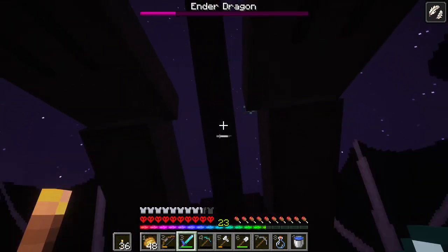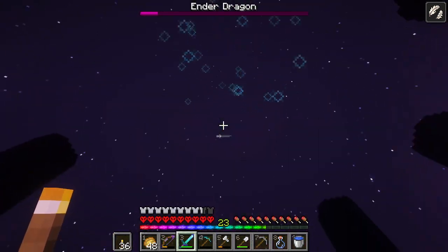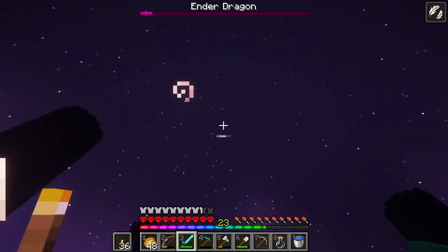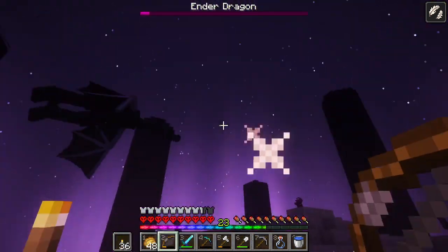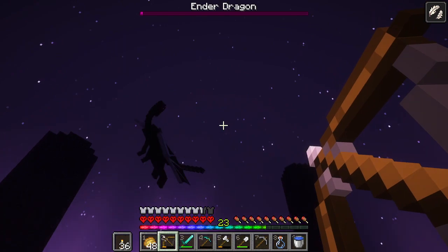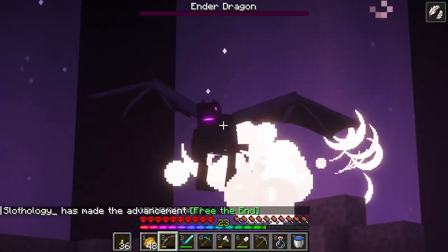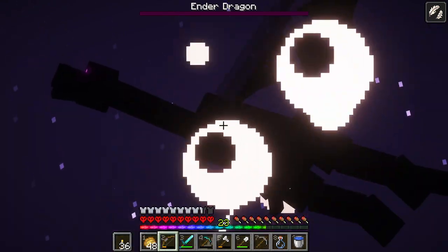Here we go. Come on, we're so close. It's going invisible, but my hits aren't even working. There we go. Just hit the sky. See if we can finish this with the bow. This should be it right here. Yes! Let's go! He keeps going invisible — oh, he's glitching right out. Oh man, we did it!